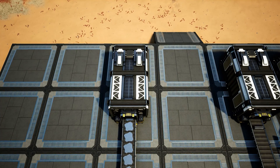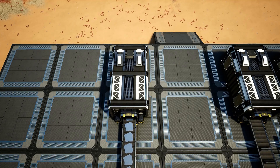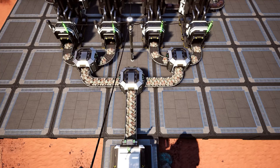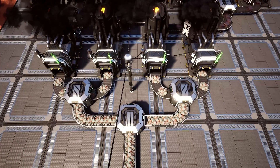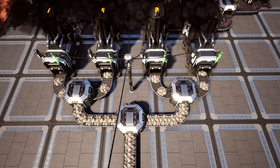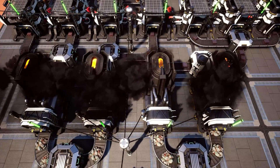Now let's go ahead and take a look at copper. Starting off in the same fashion as our iron ore, we have an MK1 miner on a pure copper node giving us 120 copper ore per minute. We are then breaking that out into two lines of 60 and then into four lines of 30, going into our four smelters you can see here.